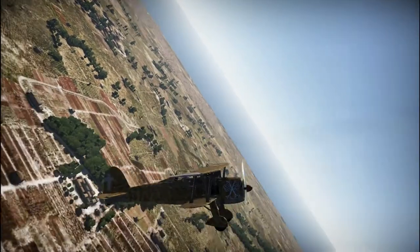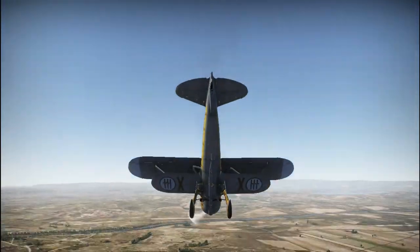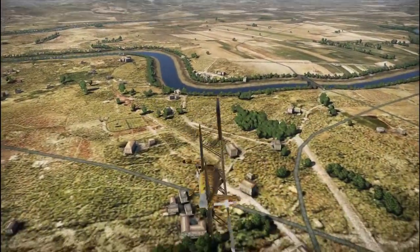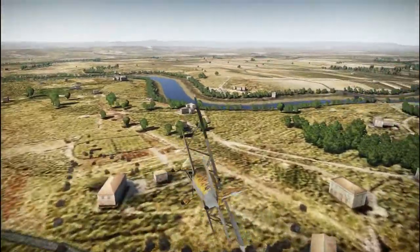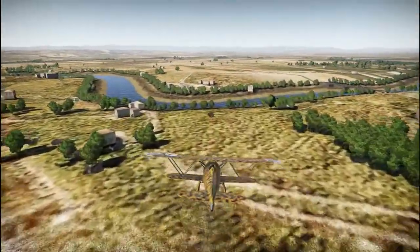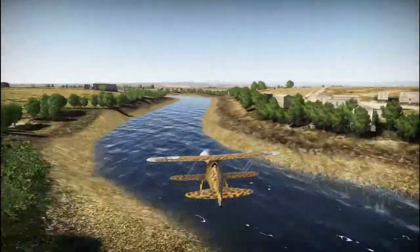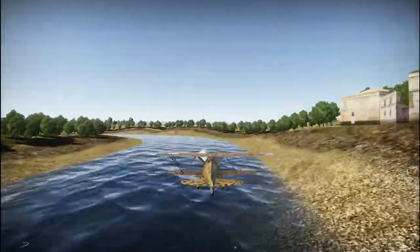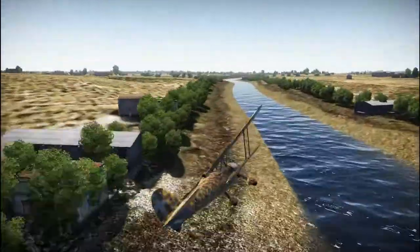Moving on to the weaknesses: at the BR of this plane, you will come up against early war aircraft that are just better. There is a reason the Falco was not produced as much as the Spitfires, Hurricanes, BF-109s, or even Wildcats — because it is generally inferior in basically every way except for turning.